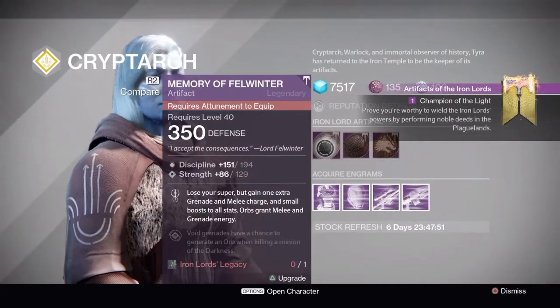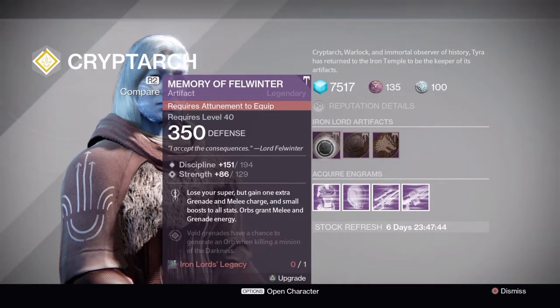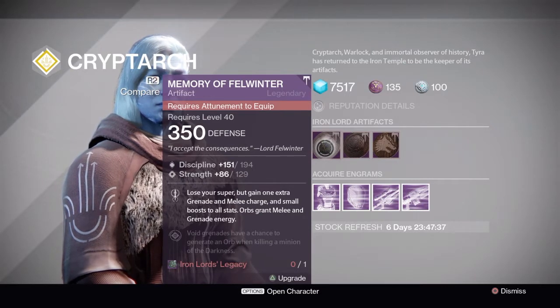This week's Iron Lord artifacts are: Memory of Felwinter — you lose your super but gain one extra grenade and melee charge, plus a small boost to all stats. It also grants melee and grenade energy. Perfect time for Trials — thanks Bungie — wombo combos and smoke grenades everywhere.